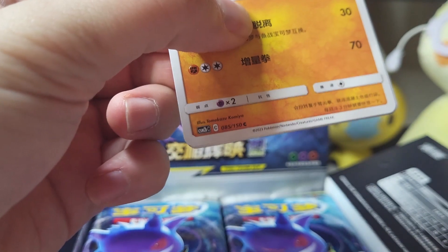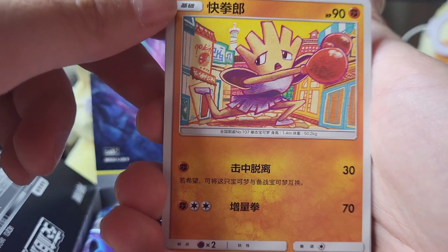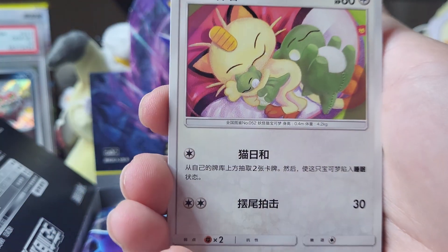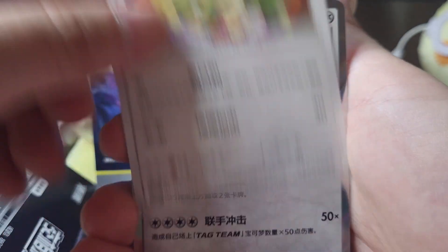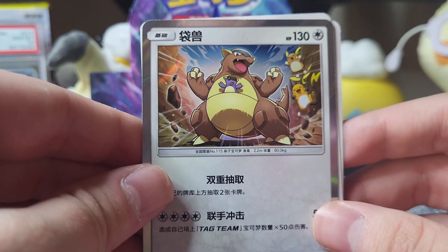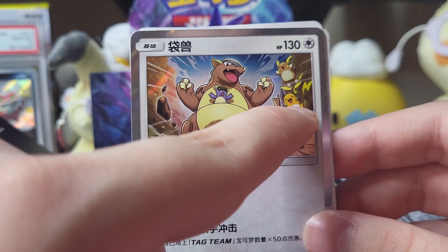Okay, let's keep going. I'm gonna go on the left side now. Let's just open these packs up, screw it. We got Hitmonchan — looks like he's being forced to dance. It looks like he's doing that dance that one character does. You know, from Chainsaw Man.